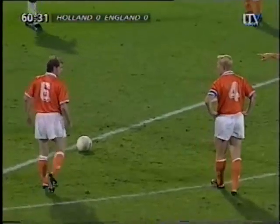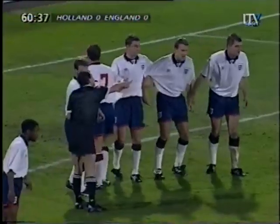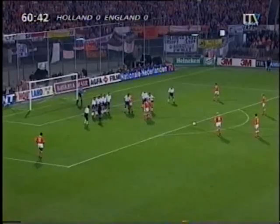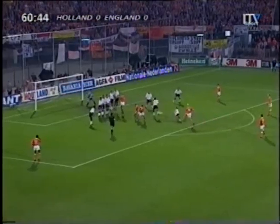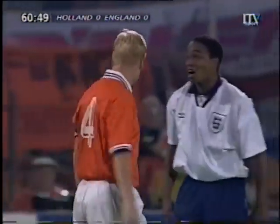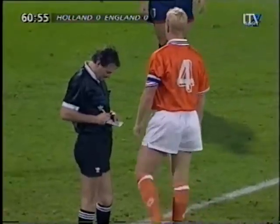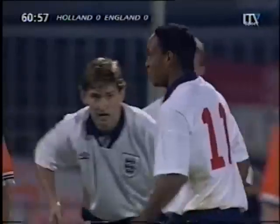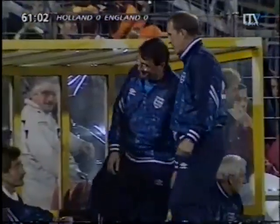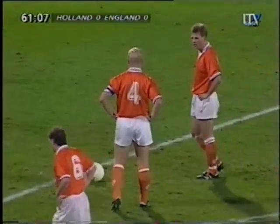Koeman with the free kick for Holland — a vital moment as two sides look for a place in the World Cup final. The first goal could be so vital. Is that wall lined up? Can Seaman get a side of it? Koeman with the shot — charged down by Ince. Bergkamp tries to get it in. Ince will get a yellow card because he got within ten yards. So Koeman gets a reprieve for the second time and gets another free kick. Ince came out and blocked the shot — full of bravery, but now he's been punished for it.